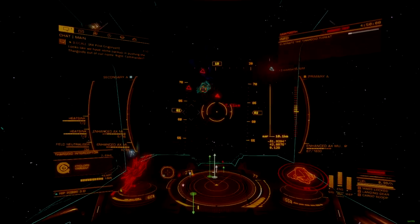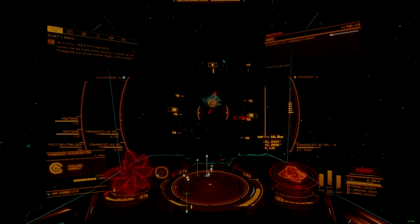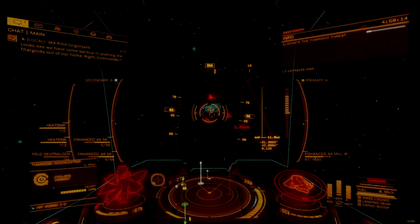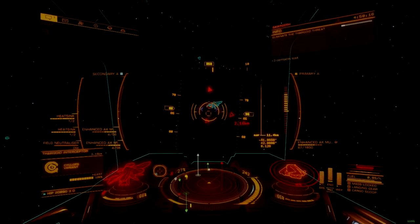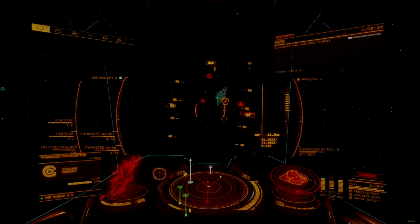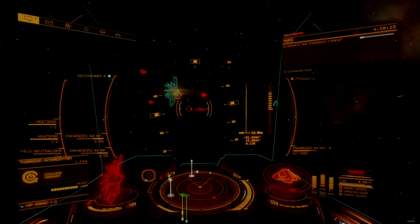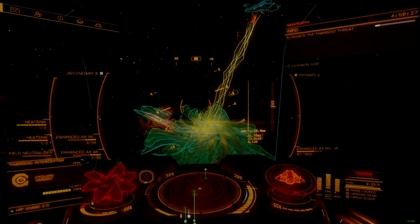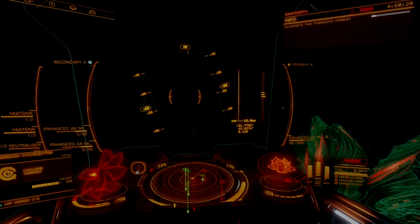The low power requirements and minimal heat load mean that this weapon can be dropped into any AX build with a compatible hardpoint slot, with minimal risk of overloading something. Though low shot speeds mean that whatever you stick this weapon on needs to be able to brawl with big targets and escape them when needed. That's all I have for today, so I'll catch you all later.